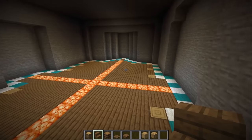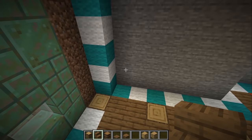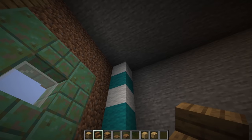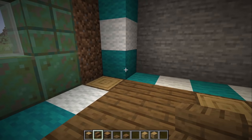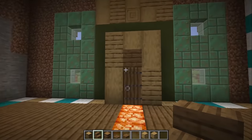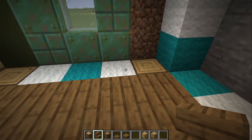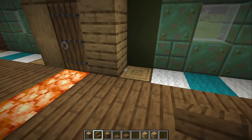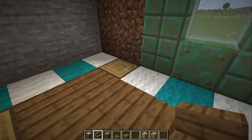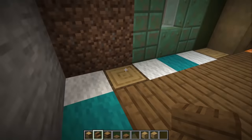Now for the interior, here is all the space you'll need. The height from the bottom level is 8 blocks. Counting from the door — the facade you've already built — the interior is 15 blocks wide from edge to edge.